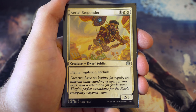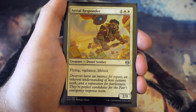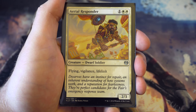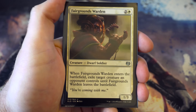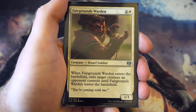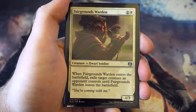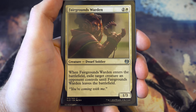One of my favourite cards from Kaladesh - Aerial Responder. It's a flying dwarf - a two-three with flying, vigilance, and lifelink for three. It's a slightly worse Vampire Nighthawk but I still love it. Fairgrounds Warden is next - for two and a white it's a one-three that exiles a target creature an opponent controls until it leaves. In my opinion it's a better Banisher Priest because the mana cost lets people splashing white get it much easier.